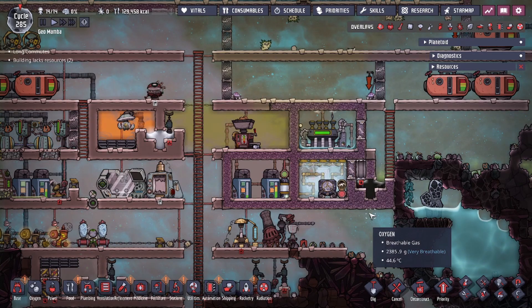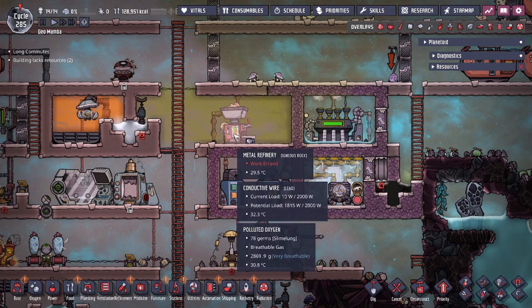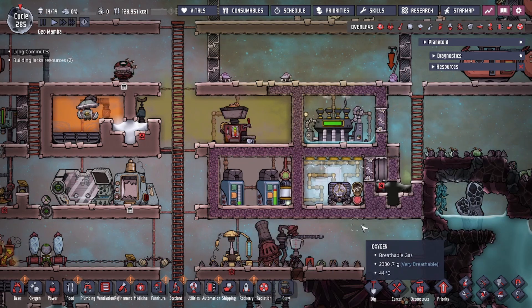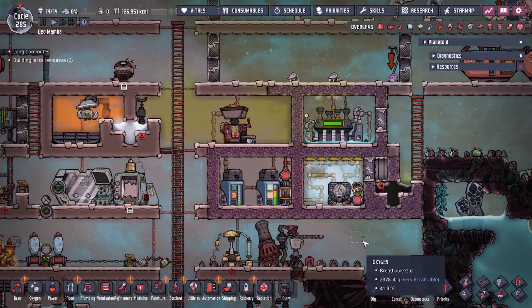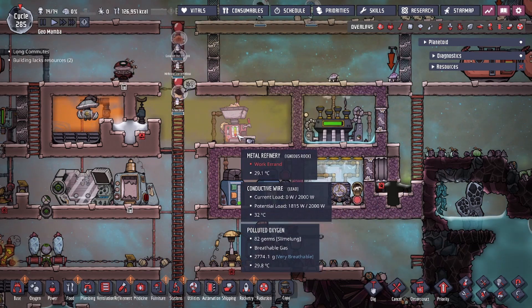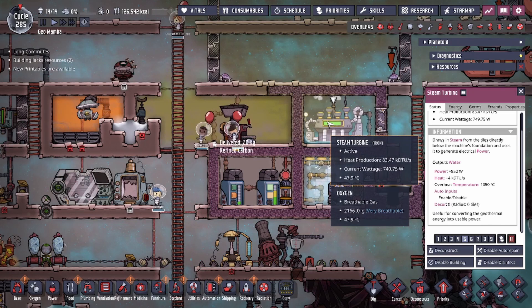Hey guys, LegitCity here. Today we're going to be talking about a metal refinery into steam turbine power setup that allows you to run steel smelting forever if you choose to do so. This system uses the metal refinery as a way of heating up the liquid contents, and the main purpose is to utilize the heat you generate as a power source for the steam turbine. As you can see, our steam turbines are running close to max power.